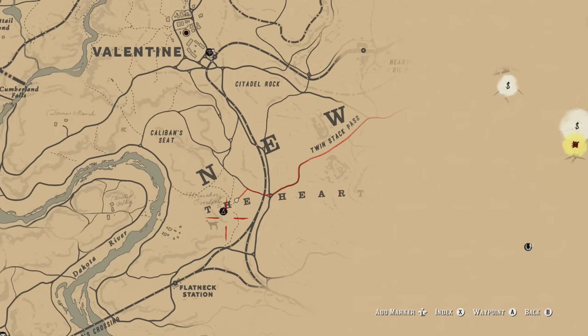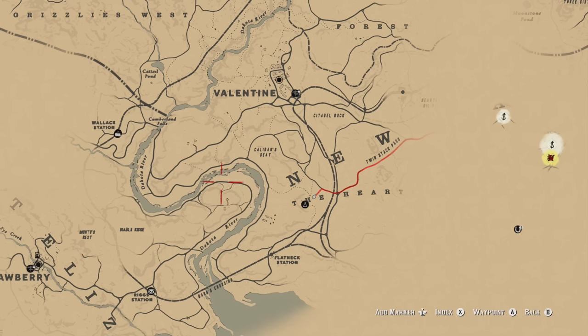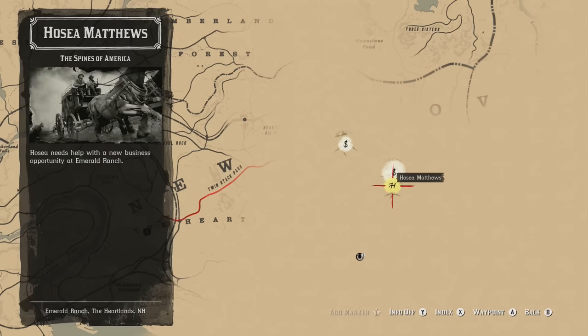So you go do the missions, collect the debt, and upgrade your camp a little bit. There's one where you have to come over here to collect the debt of someone called Thomas Downs. After you've done that and you go back to see Leopold at the camp, a woman called Susan will approach you and say Jose is looking for you — go over to Emerald Ranch. Jose's mission is called The Spines of America.